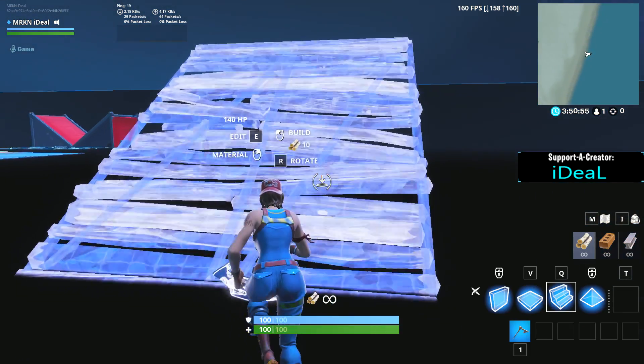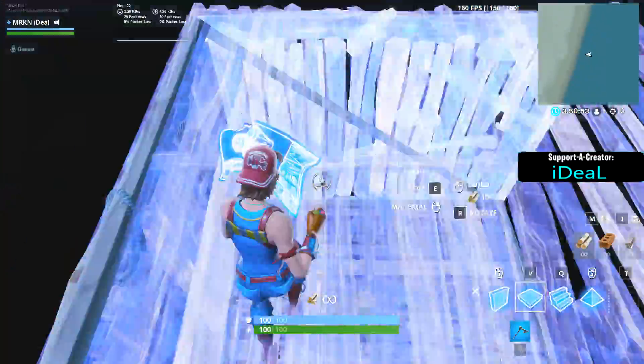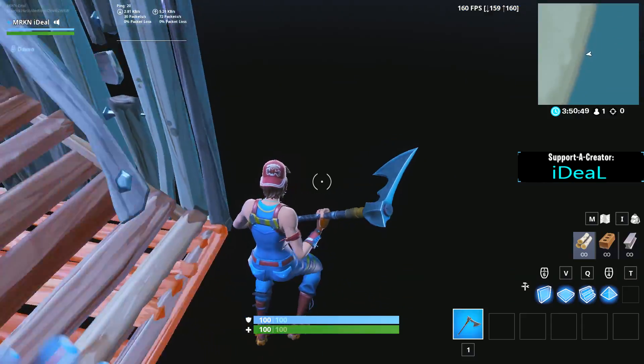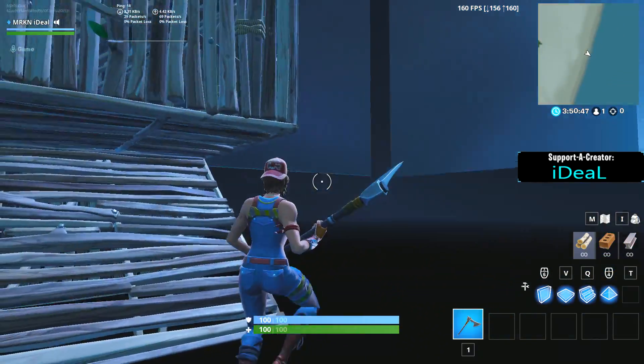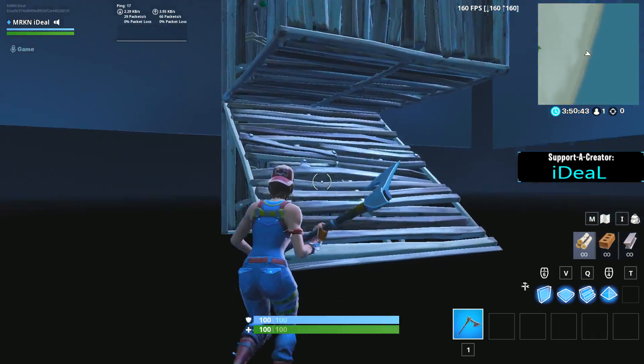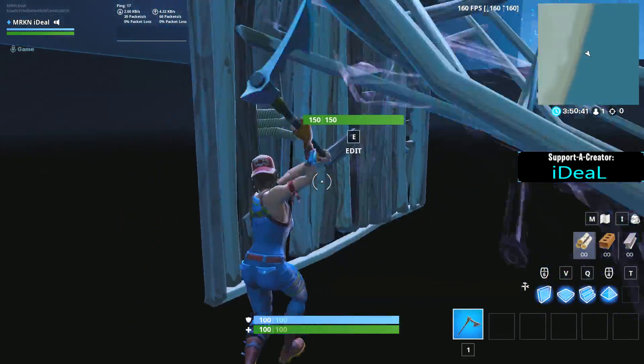I'm actually in a creative match and I'm going to show you what it looks like to turbo build regularly. It's actually super hard because your stair just doesn't come out or place, so it's almost impossible to normally do 90s now. But I'm going to show you something that you guys can do — it's actually super simple and easy.